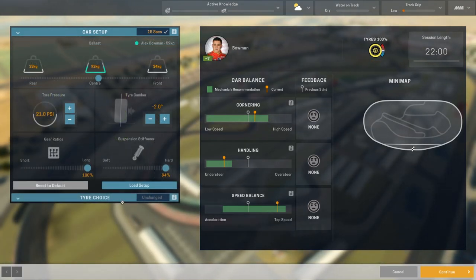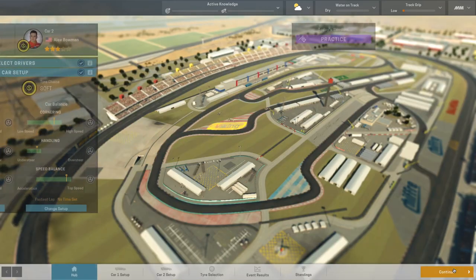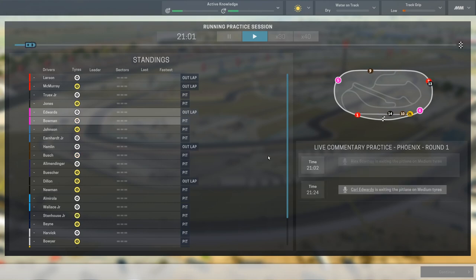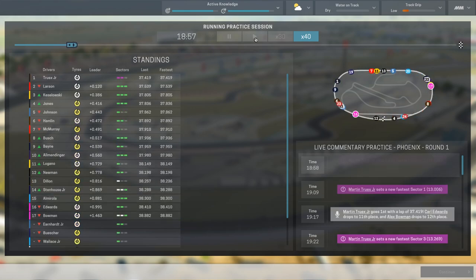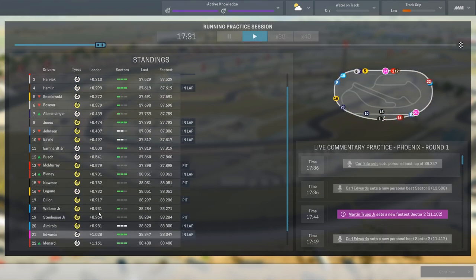That could be a good starting point for Alex's setup as well. We'll put the soft tire for him and confirm. Now we are ready, so we can actually simulate the session. I feel like we might as well just simulate practice so that's exactly what I'm going to do — we'll just wait to see the cars on track till the actual race. We can speed up the time all the way to 40x as the drivers will hopefully give us feedback.